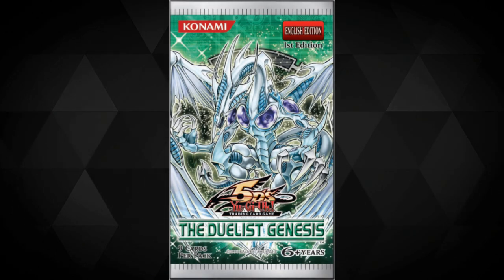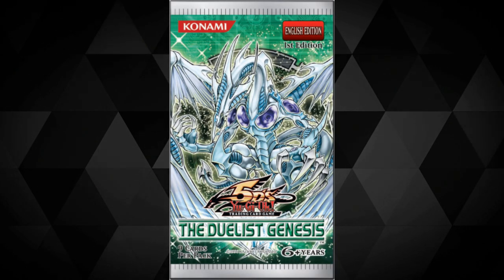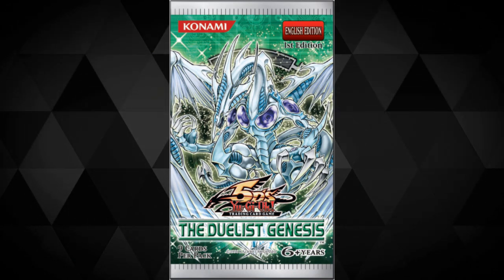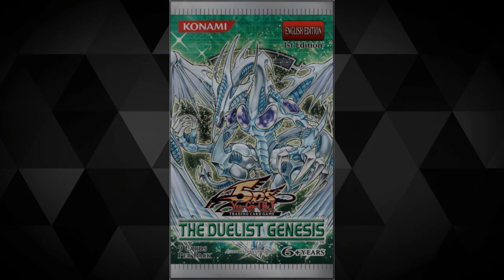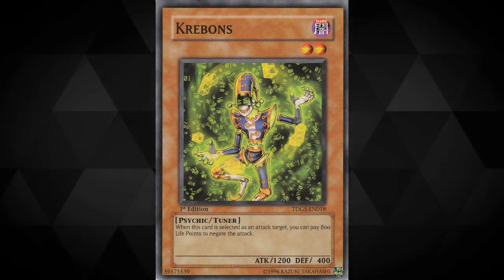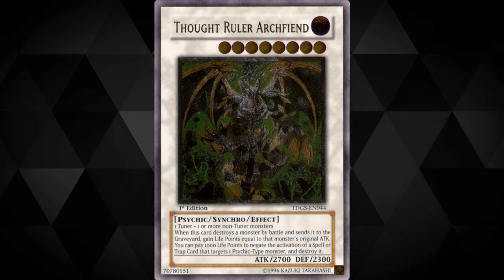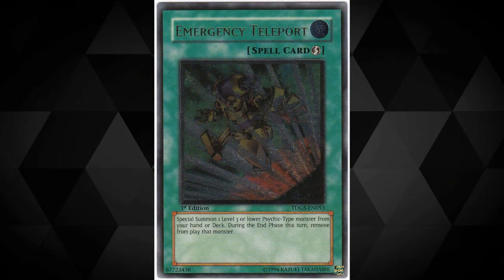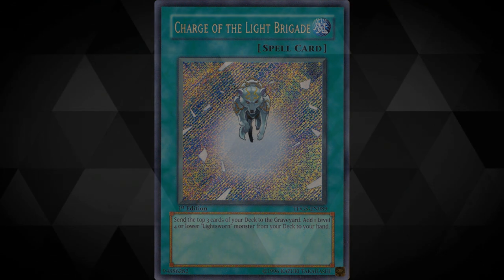The Duelist Genesis. This set gave us the likes of Stardust Dragon, which saw play for years after its initial release, Red Dragon Archfiend, and plenty of other awesome cards. But the real excitement stems from the direct and indirect support cards that came out from this set, as well as the debut of the Psychic-type monsters. Amongst other things we got the likes of Krebons, the now banned Mind Master, the now ruined Goyo Guardian, Thought Ruler Archfiend, Emergency Teleport, Charge of the Light Brigade, and much more. You don't get that much value from a set very often.